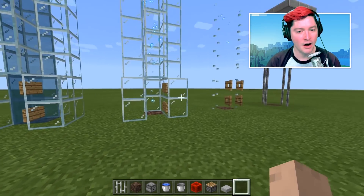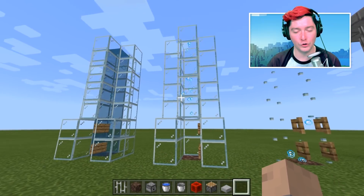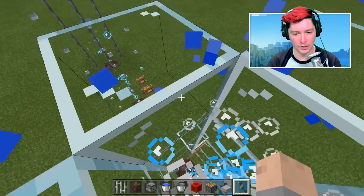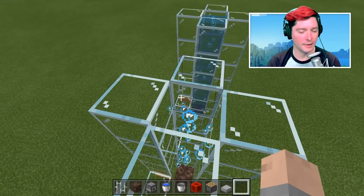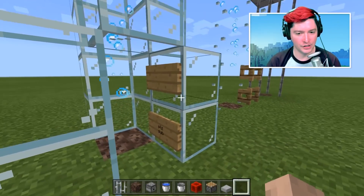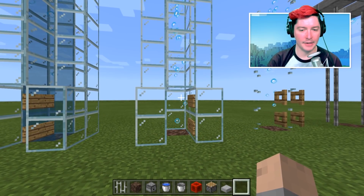First off is a glass contraption where you use glass blocks. You can step inside and it'll send you up to the top. When you're at the top, you would just jump onto this block — probably this would be a different level of a house or something like that. We use signs to keep the water at bay from coming out.